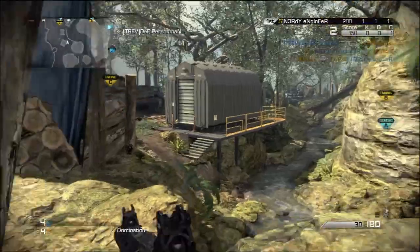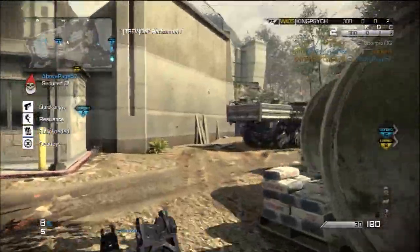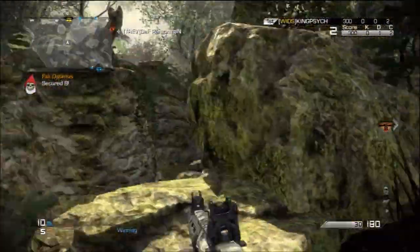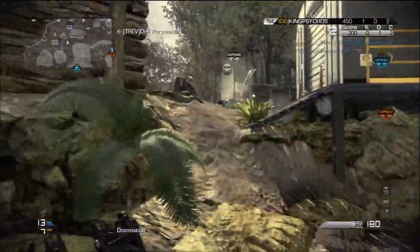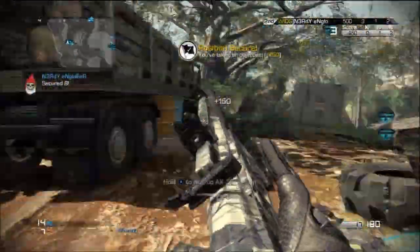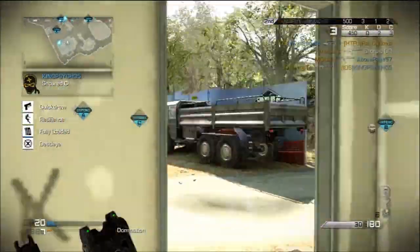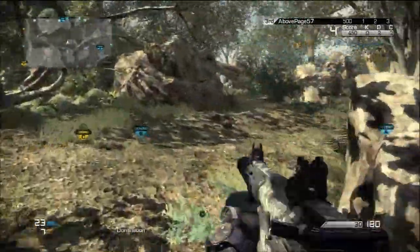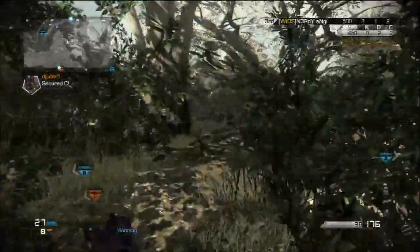Oh, I already hopped on C. We lost Bravo, enemy has Bravo, losing C — we lost Charlie too. Come on, we need the comeback! Oh, 0 and 2... this is also my first game playing today so I'm not guaranteeing a great game, but we need the comeback. Enemy has Charlie.